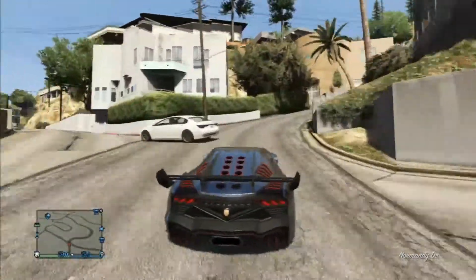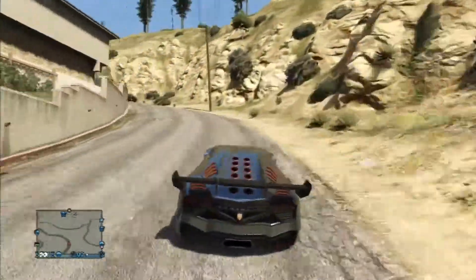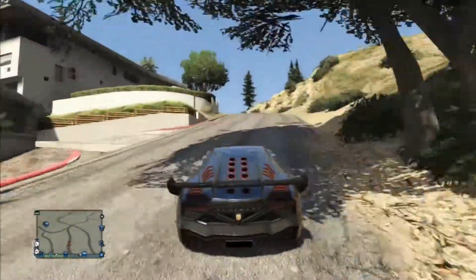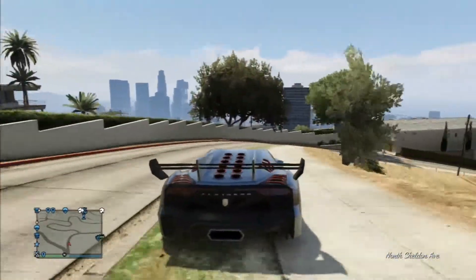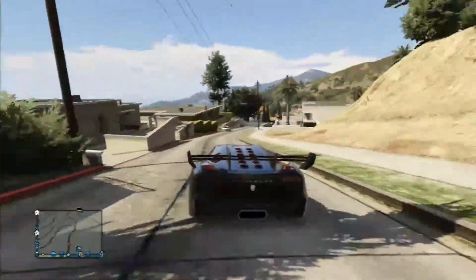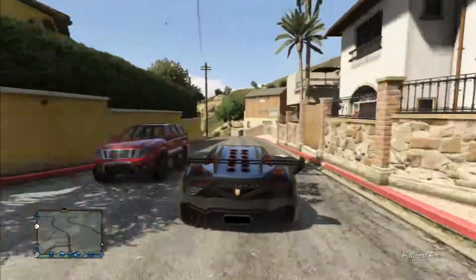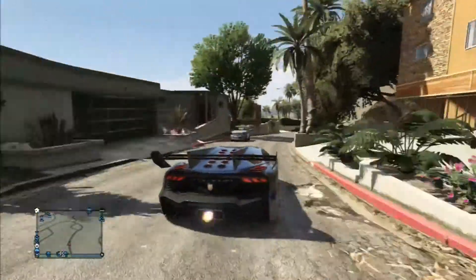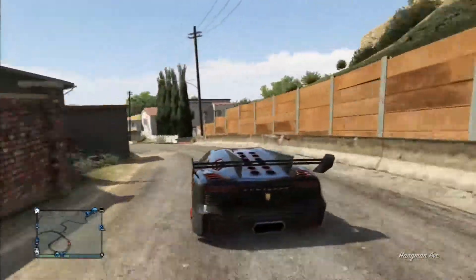Taking the number one position is the Pegasi Zentorno, which resembles a Lamborghini Sisto Elemento. This car has a 0-60 time of 2.3 seconds and a top speed of 213 miles per hour. It has a whole host of customisation options allowing you to truly customise this car, including the ridiculously large rear spoiler. This car came in the recent Highlife update and costs $725,000 which is extremely expensive and may require some saving up, but when you do it is truly worth it.